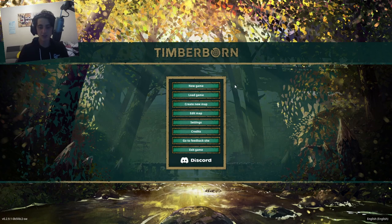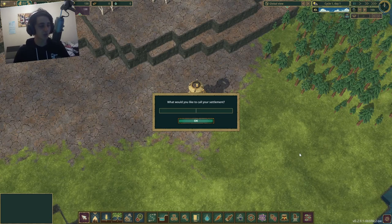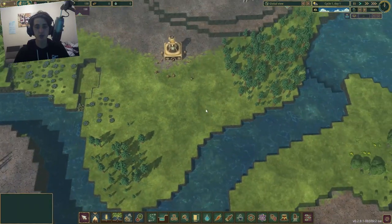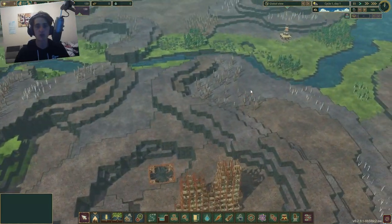Timberborn is a city builder in a world where there are no humans, but beavers have remained. You take control of a colony of beavers and help them survive through droughts and build the ultimate beaver empire. My goal is to build an army of beavers to take over the world one beaver at a time. I'm naming our settlement Beaver Lock. We're starting off on this little map - it is huge, but there's one river flowing through it.